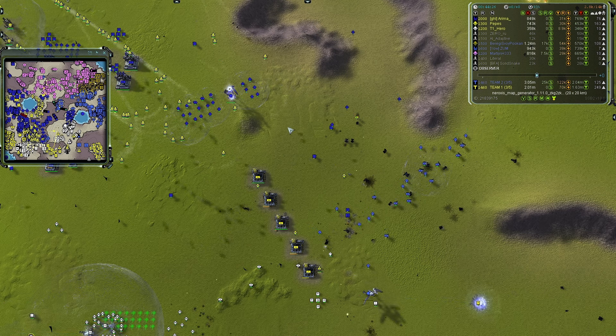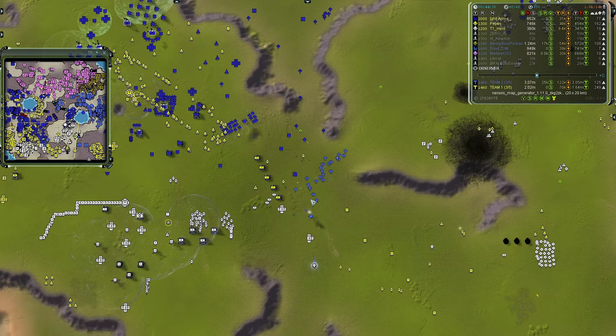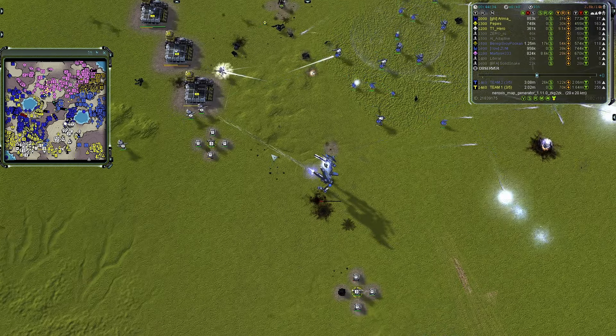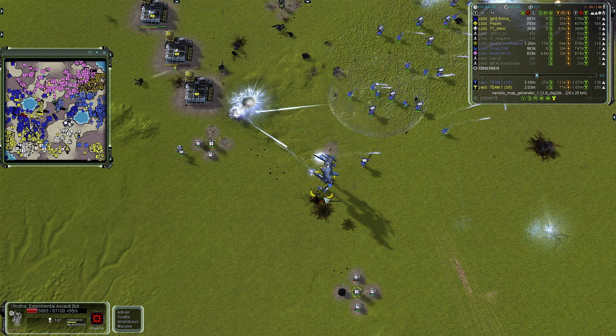The Chicken is in the red and retreating due to Arima's Chicken nearby. Going after team two's mexes is good, but being chased by Percivals is not. If the Percivals were retasked, they probably wouldn't have enough damage anyway.